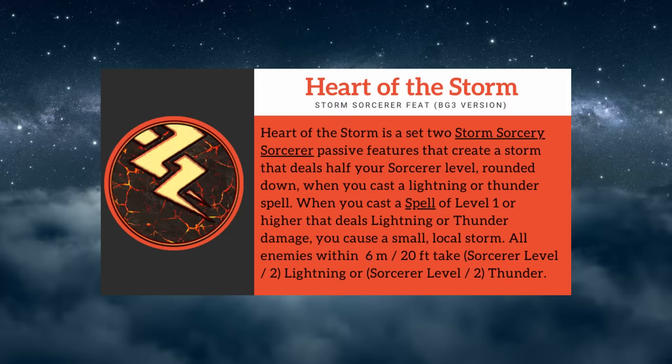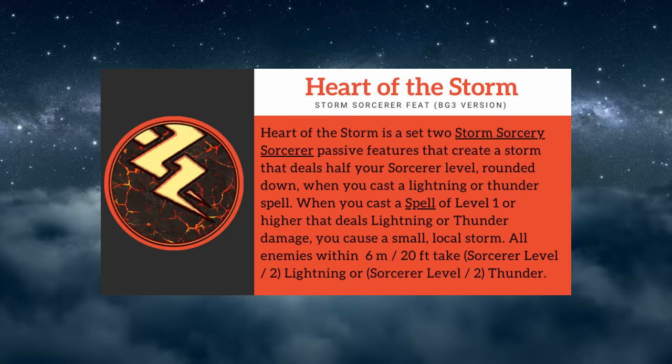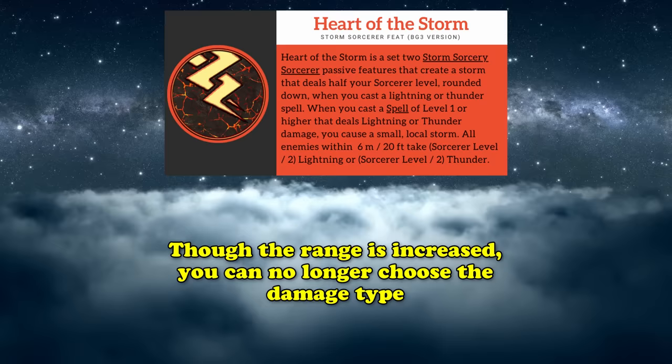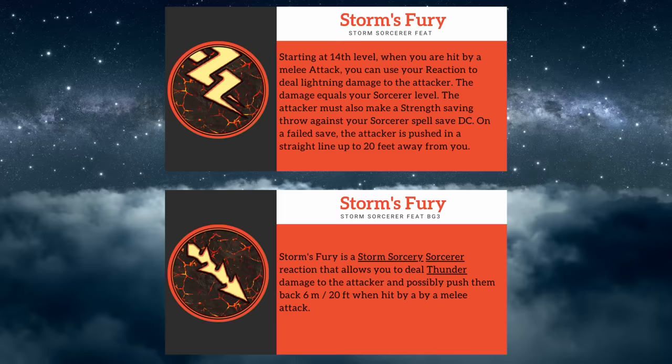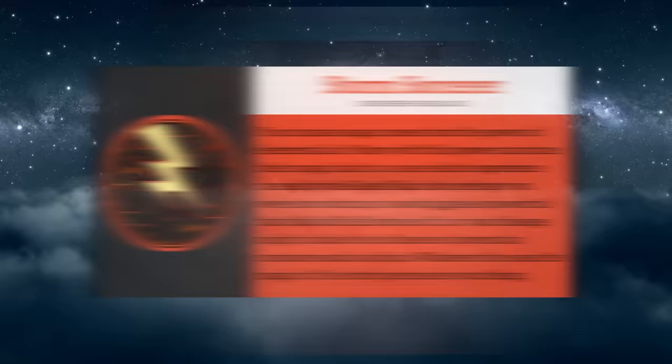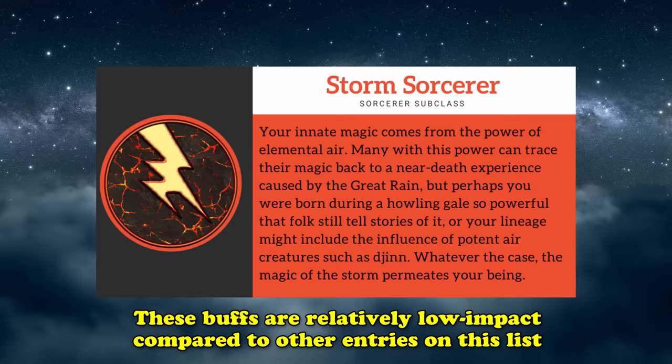Baldur's Gate 3's version of the ability actually increases the range of Heart of the Storm to 20 feet, putting it in line with the other 6th level feature you learn, Storm Guide, which also has a 20-foot radius. The other change could technically be considered a nerf, since it makes the damage type of the extra damage match the damage type of the spell you're casting, rather than allowing you to choose. The 14th level subclass feature, Storm's Fury, remains unchanged in what it does but is learned much earlier at level 11 to compensate for Baldur's Gate 3's level cap of 12. While these changes make the Storm Sorcerer more appealing, they're on the low-impact side compared to the other entries on this list, which is why it takes the number 10 spot.